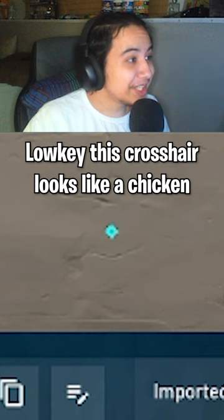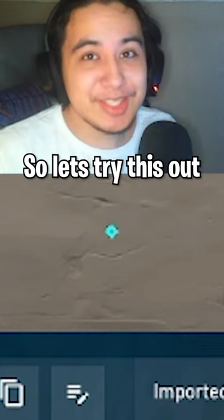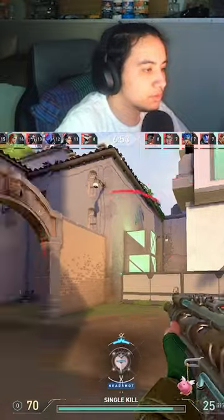Part 55 of rating your crosshairs. Low key, this crosshair looks like a chicken, so let's try this out — dominating.